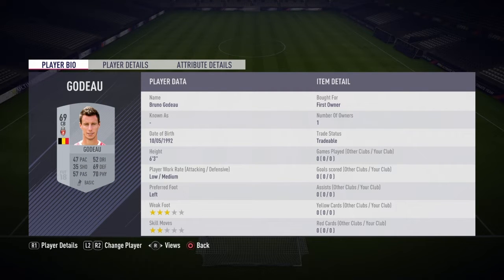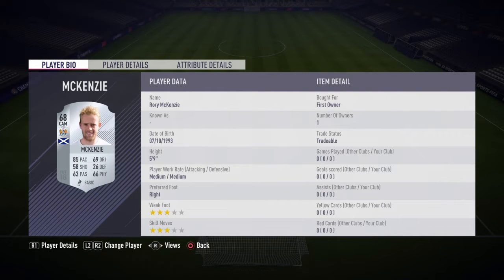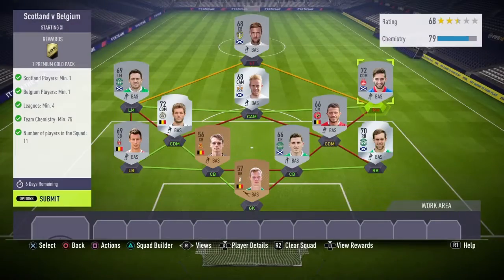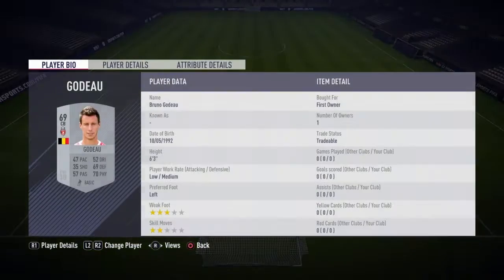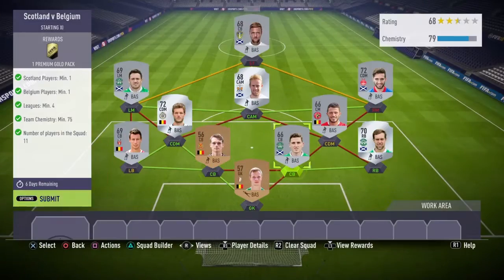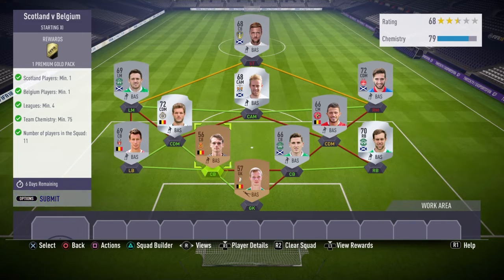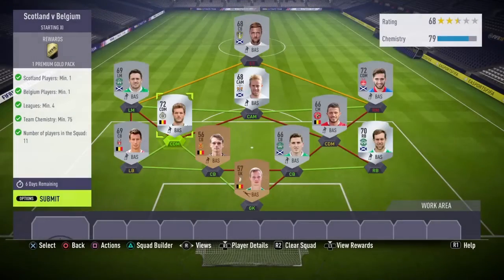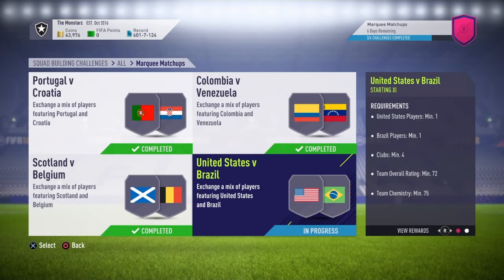Left back will be Goddiel, then Cuvillia in the middle with Overe and Shinny. Swanson will be the left mid, McKenzie will be the CAM, Cooper the striker, and right mid will be Shinny. We got 79 chemistry and we only needed 75. We used quite a lot of Belgian and Scottish players - just those two nations. Let's submit this for a premium gold pack.